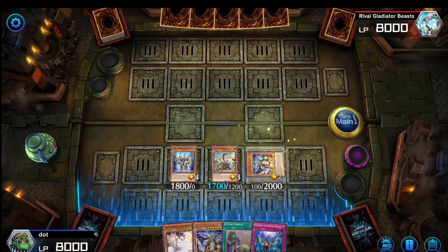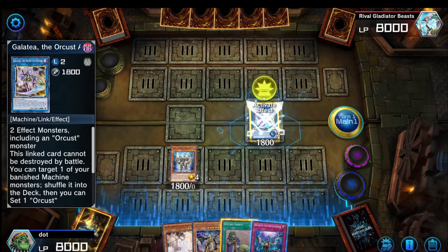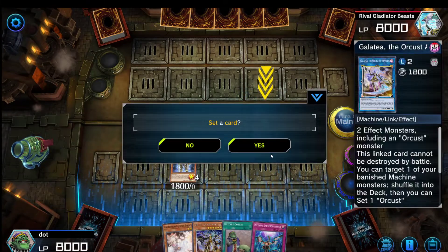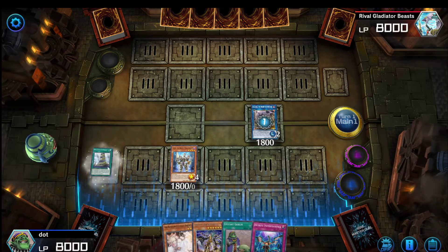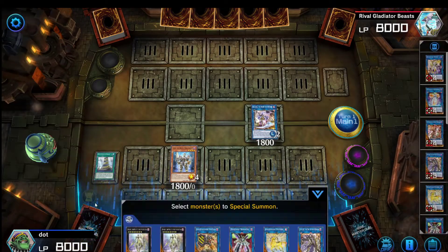Then link away any of these two for your Galatea. Use Galatea's effect to shuffle back the Wand, and you can pick whatever you want depending on your hand, but typically you're going to go for Babel here. Activate the Babel — set the Babel, then activate the Babel. Now we're almost done, we have one more step to do.